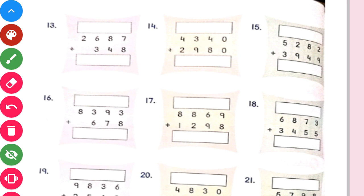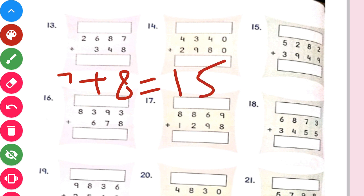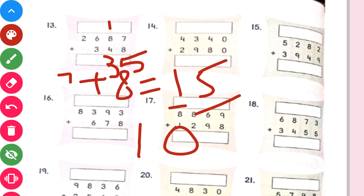7 plus 8 will give us 15. So we will write 5 here and carry 1. Now 8 plus 4 will be 12, and 12 plus carry 1 is 13. So we write 3 and carry 1. Now 6 plus 3 at the 100th place is 9, and 9 plus 1 carry will give us 10. So we will write 0 and put a carry 1 at the 1000th place.